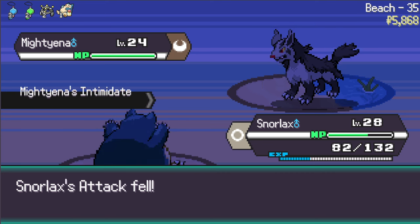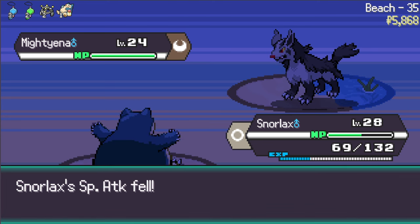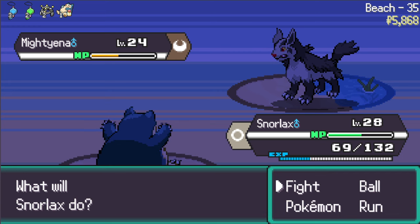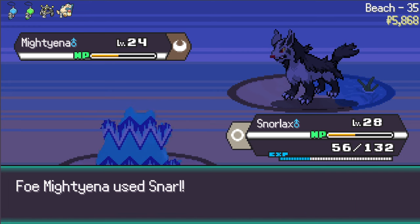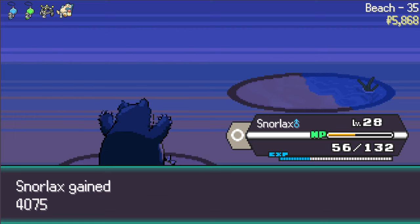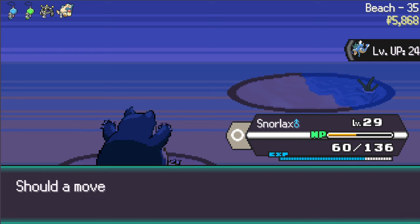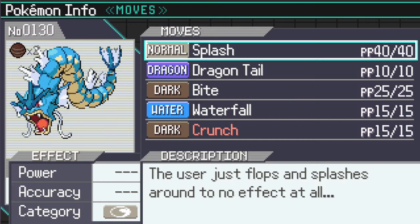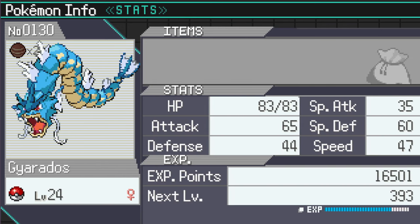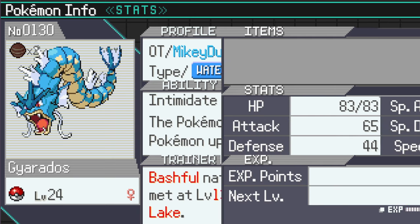Mighty Yana - Intimidate lowers my attack. Snarl lowers my special attack - got it. Try this on for size homie, get paralyzed - no paralyze. Snarl decreases my special attack which is fine, and then Body Slam should kill. Snorlax hard carry at level 29. Gyarados wants to learn Crunch - absolutely you may learn Crunch. What's his nature? It's Bashful which is neutral. Let's get rid of Bite.